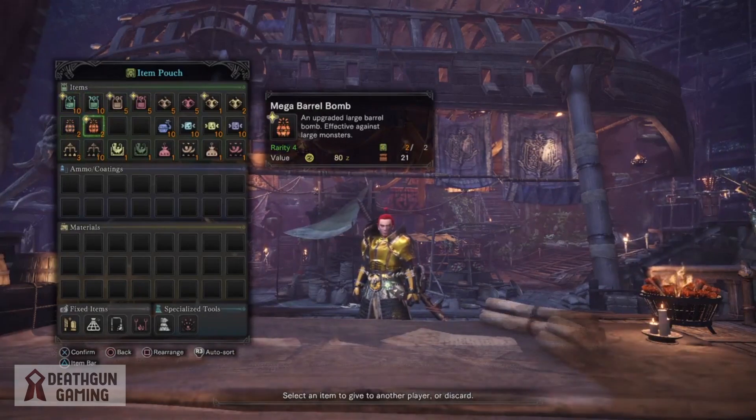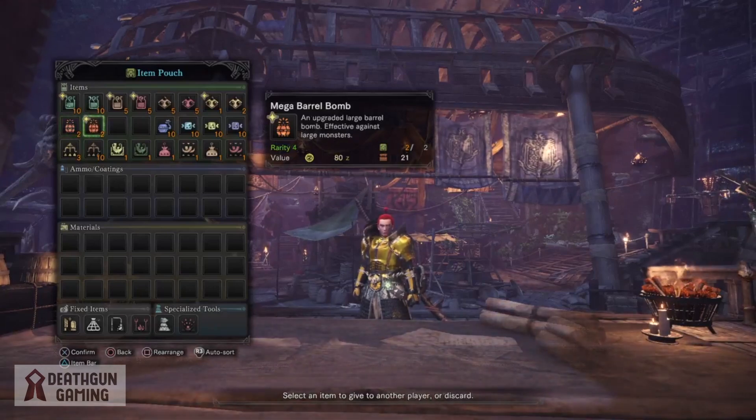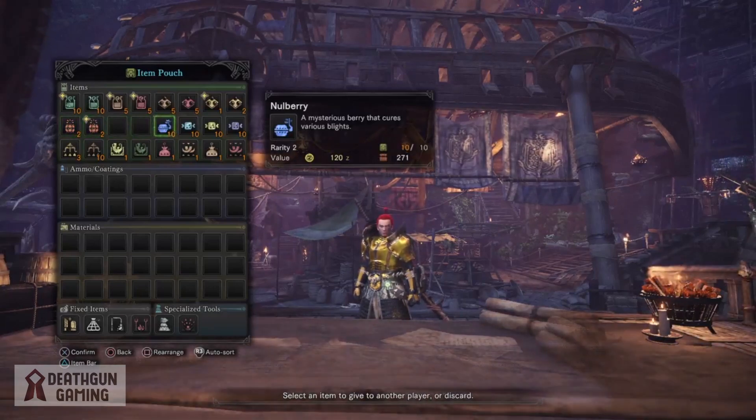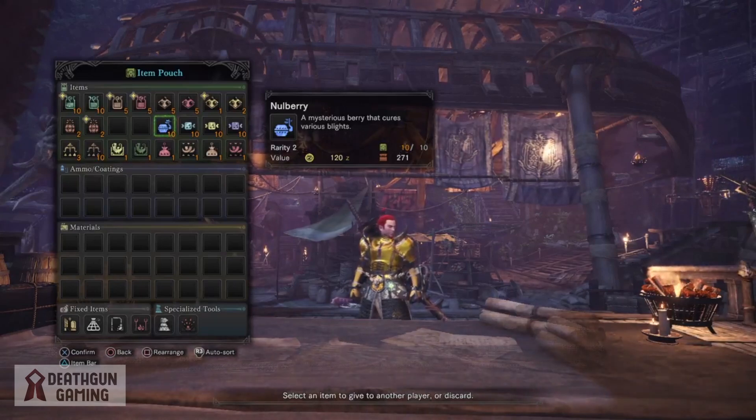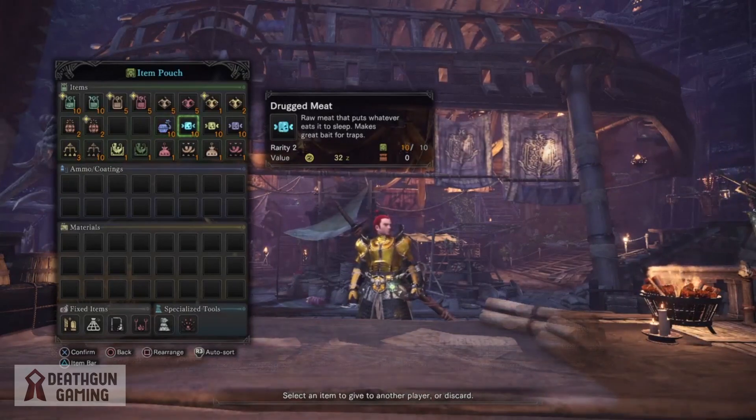Barrel Bombs are very important because they'll play a big role in the way you fight the Devil Joe. If you bring Devil Blight, you'll be able to turn your regular Barrel Bombs into Mega Barrel Bombs in the middle of a fight. Null Berries are pretty much essential when you fight the Devil Joe, seeing as he can inflict Dragon Blight, which takes away or reduces the elemental or status effect on your weapon. Keep that in mind.